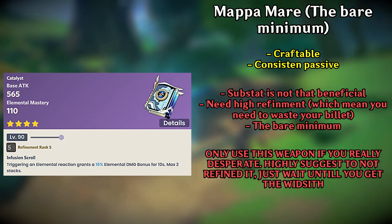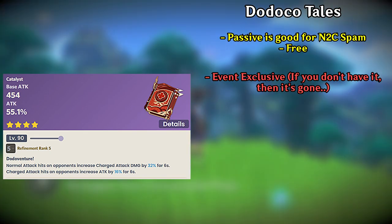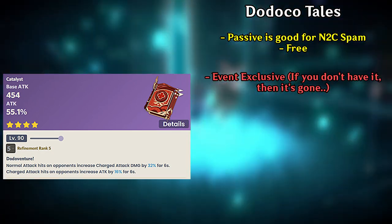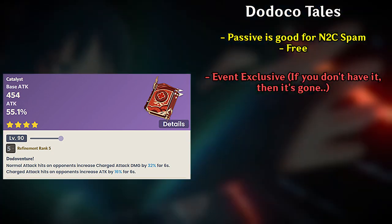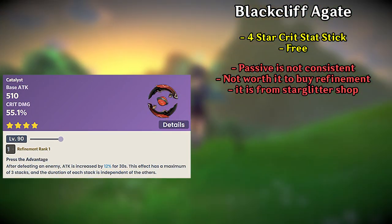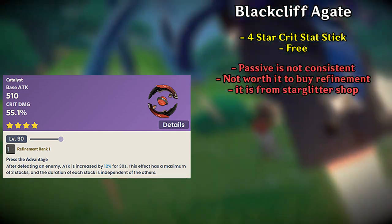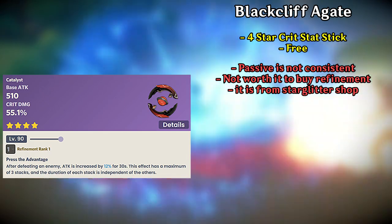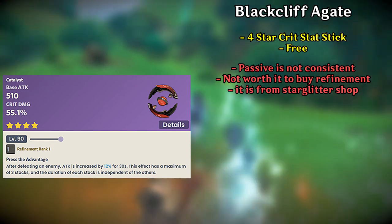Dodoco Tales from a limited time event is also a good choice if you've been playing long enough. The attack bonus and charge attack bonus are good since Wanderer's ideal normal attack sequence combines both normal and charge attacks. However, because not many people played back in patch 1.6, I put Dodoco Tales as a lower choice. Lastly, Blackcliff Agate is a Star Glitter store weapon serving as a stat stick with decent base attack and crit damage. The passive increases your attack but is inconsistent, especially in Spiral Abyss since you need to defeat enemies to activate it — so you don't need to refine it.